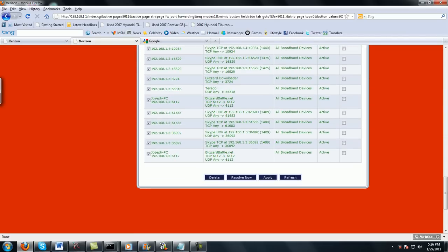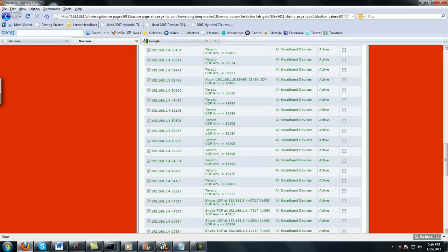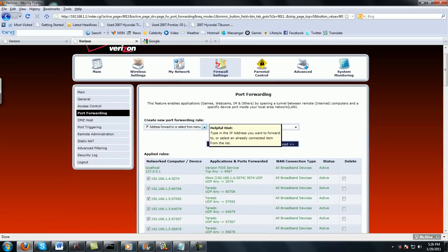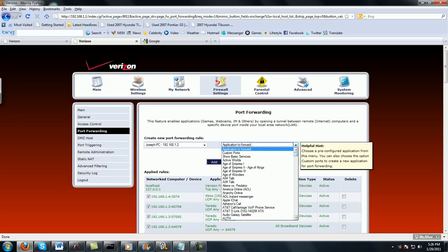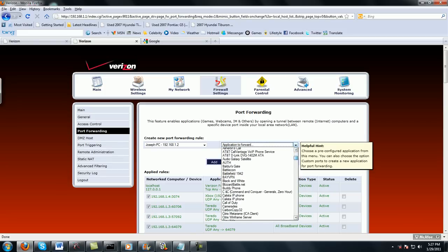Right now I have two BlizzardBattle.net entries. You're going to need to open your port to 6112. To do that, go to the top and scroll down. It's going to show your IP address — for me, 192.168.1.2. Click that, and then for Application to Forward, you want to go to BlizzardBattle.net.